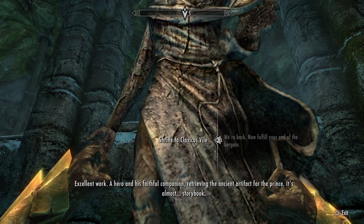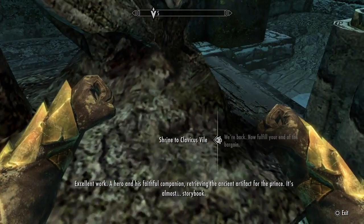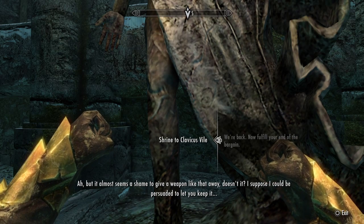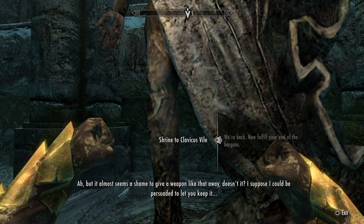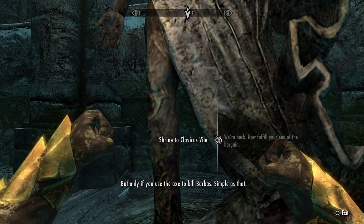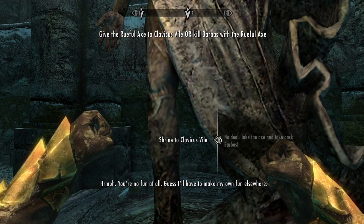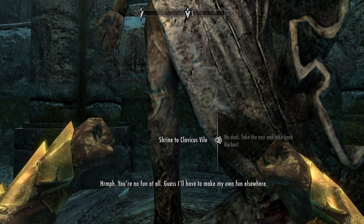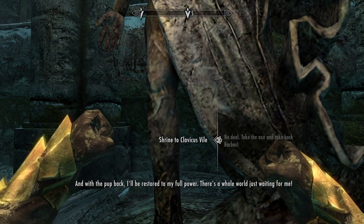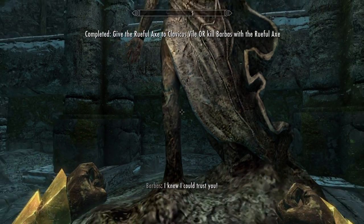Clavicus Vile remarks: 'A hero and his faithful companion retrieving the ancient artifact for the prince — it's almost storybook.' He then offers to let me keep the axe if I use it to kill Barbas the dog. I decline. He says I'm no fun and that with his full power restored, there's a whole world waiting for him. He says he knew he could trust me.